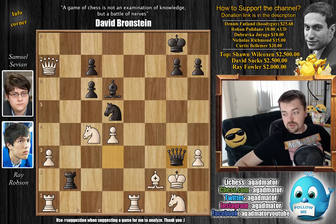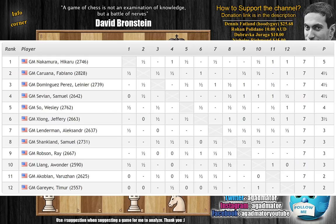For those who have seen my previous video, you've also seen the standings. After seven rounds: Hikaru Nakamura in first place with five points, then three people with four and a half — Caruana, Dominguez Perez, and Sevian with this great victory over Ray Robson. Then Wesley So, Jeffrey Xiong, Alexander Lenderman, Samuel Shankland, Ray Robson after this loss, Varuzhan Akobian after that loss to Nakamura. I'll put a link to that game in the description below as well.